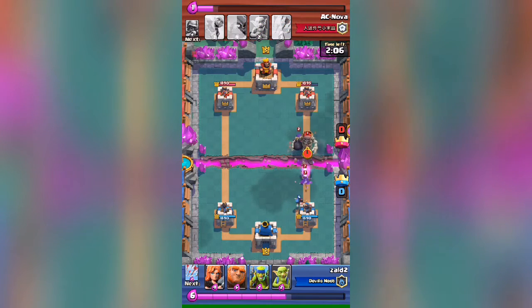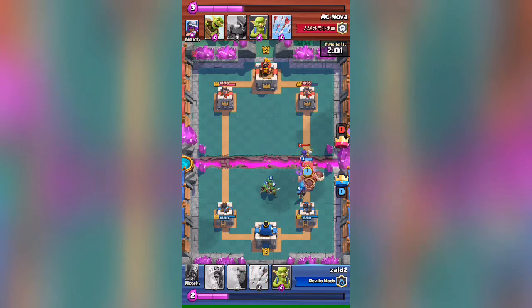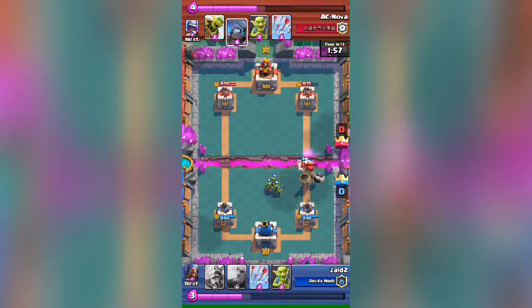I have a lot of splash damage so I don't have to worry about that witch. I'm gonna drop a valkyrie in the center and drop some spear goblins to take that giant skeleton out.